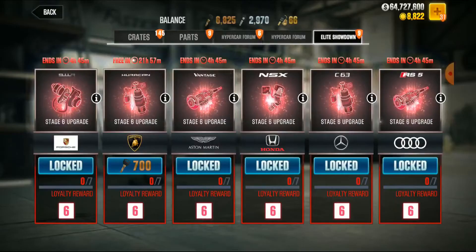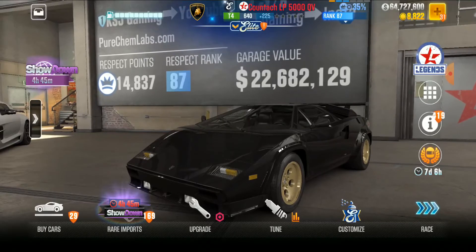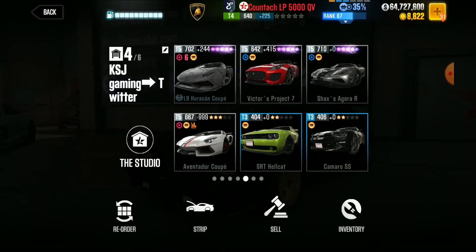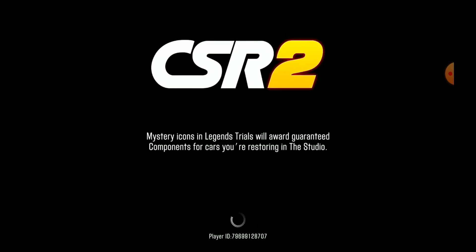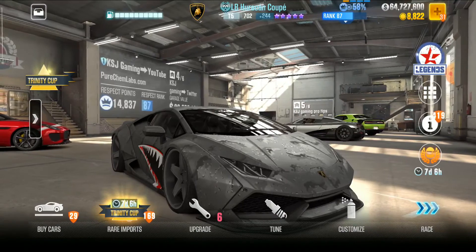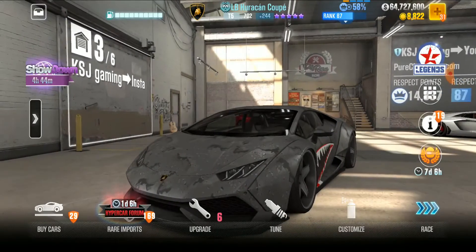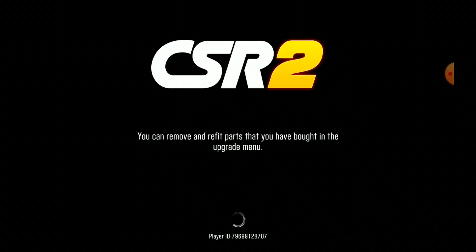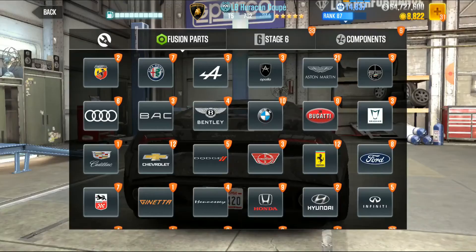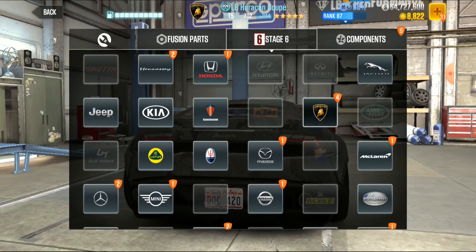Okay nice, nice. Let me take a look at my Hurricane — I call the LB the Daddy Shark. Some cars like the R35 with the Nissan have attack packages where several different cars fall into the same category, so I'm hoping this is kind of the same thing. Stage six we're looking for the Lamborghini — right here, we got four of them.